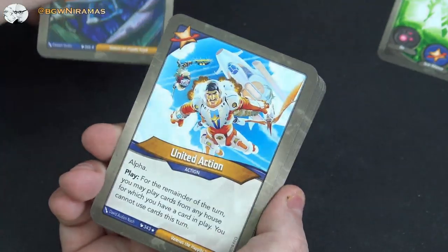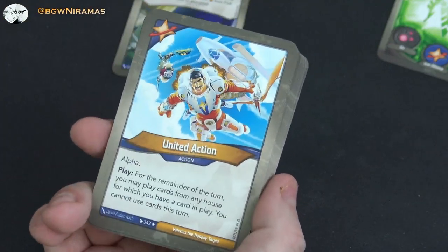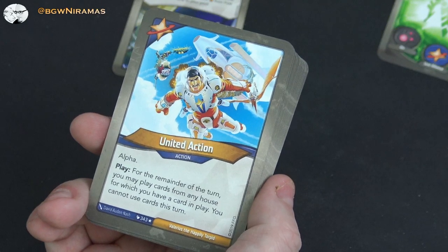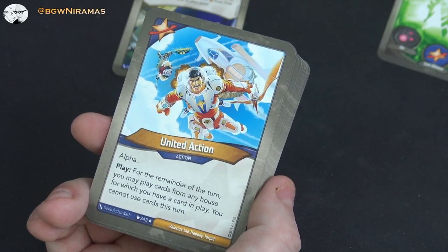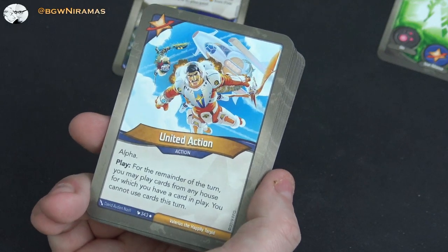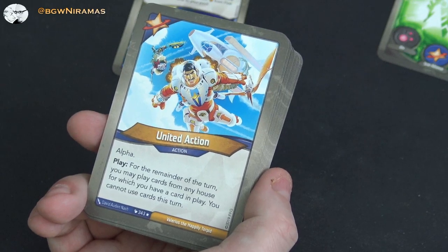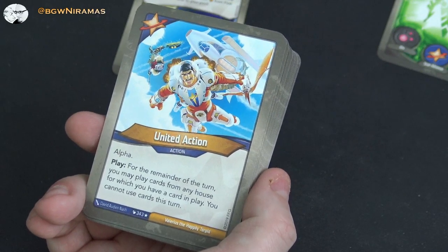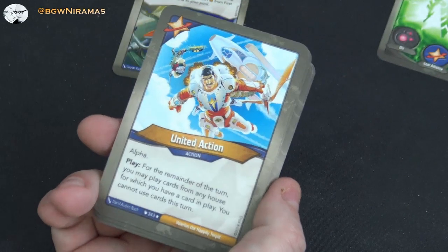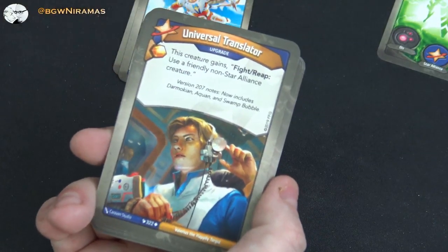United Action — an alpha card: play, for a minute of the turn you may play a card from any house for which you have a card in play; you cannot use cards this turn. This is really good — if you have a big board of artifacts and creatures, you play this as the first thing, then you can play cards from any house and essentially empty out your hand. Universal Translator: free amber upgrade, this creature gains fight or reap: use a friendly non-Star Alliance creature. Very good.